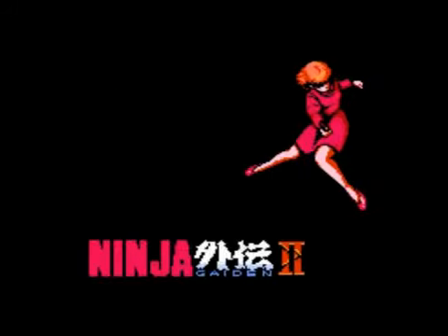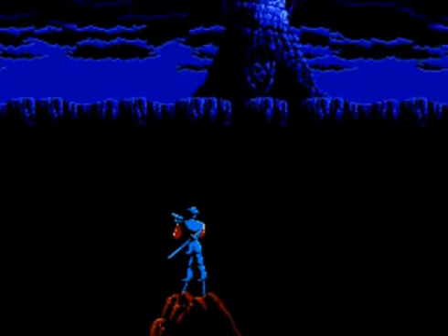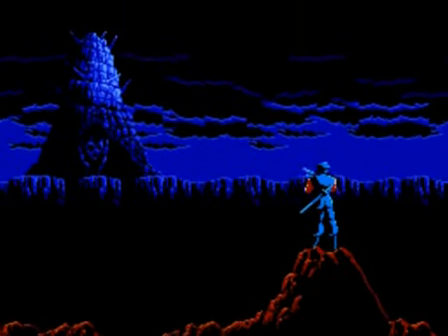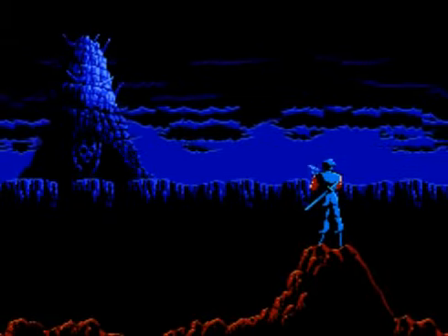During that cutscene we learned a little bit more about our main goal. We learned about Ashtar, the main leader of this group — the Tribesmen of Chaos. We finally find out more information about him as we enter Act 3. Ryu is now determined to find Irene, and looking up at the mountain we've climbed, you can see our main goal — the Tower of Leja — all the way in the background, where we will now start to head.